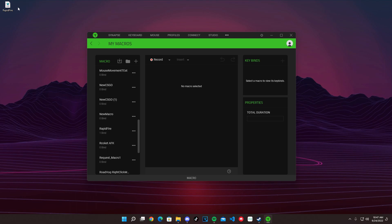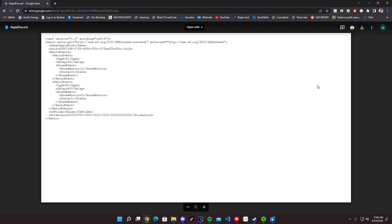So what you're going to do is go to the macro tab. This is the button to import, and this right here is the file that I'm going to put in the description. I'll quickly show you how to download the file too.